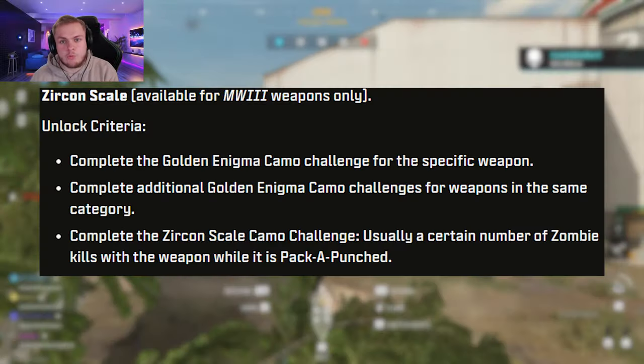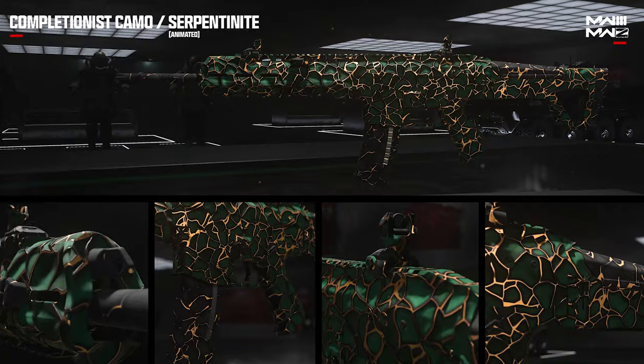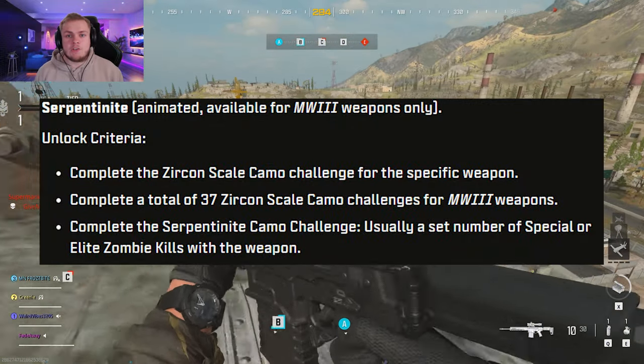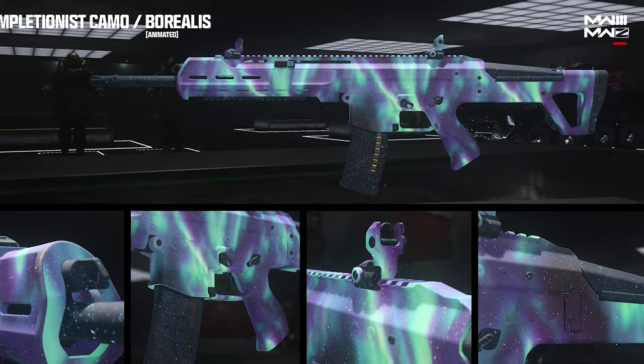For the Zarkong Scale, you will need to get a Pack-a-Punched weapon and get a certain number of kills with it. Once you have 37 of the Zarkong Scale mastery camos unlocked, you can make your way to the Serpentite camo, which will require you to get a certain number of special elite zombie kills. And once you've done the Zarkong Scale for 37 weapons, you will finally have the final mastery camo for the Modern Warfare 3 zombies, which is Borealis.